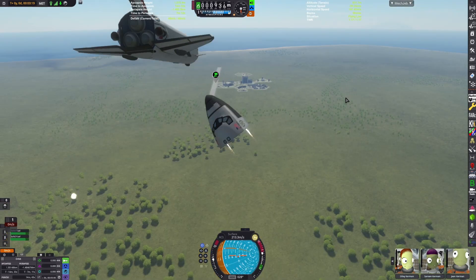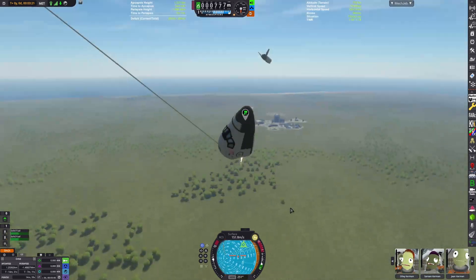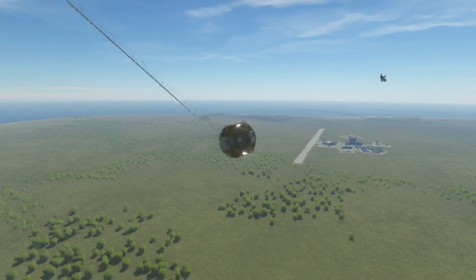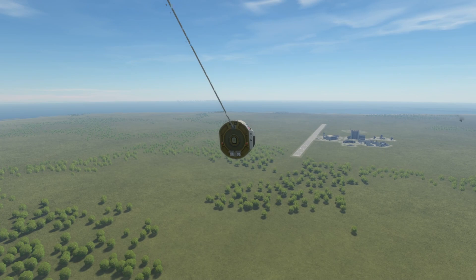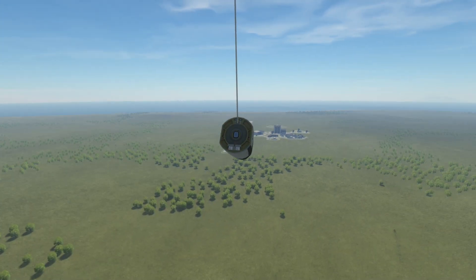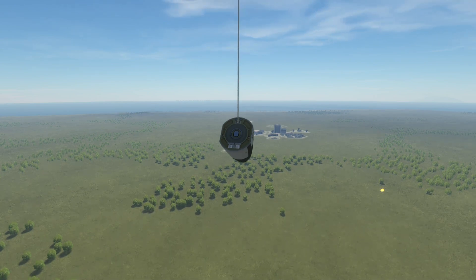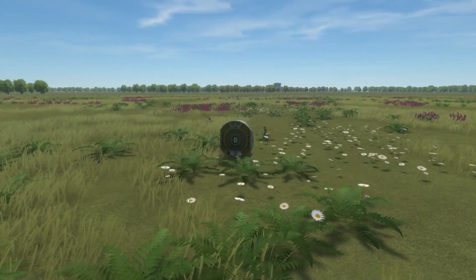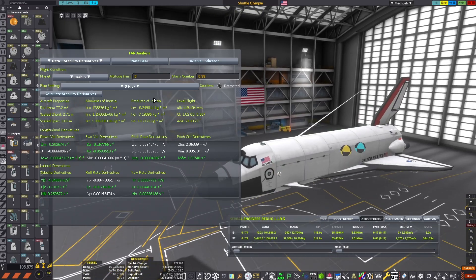Here I wanted to test out the detachment capabilities again, and this time it actually functioned far better. The parachute successfully deployed, and as you'll see pretty soon once the rest of the orbiter crashes, the cockpit actually makes a successful landing and the crew are safely recovered.